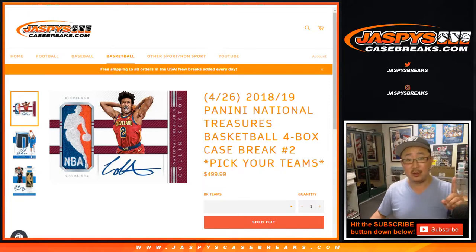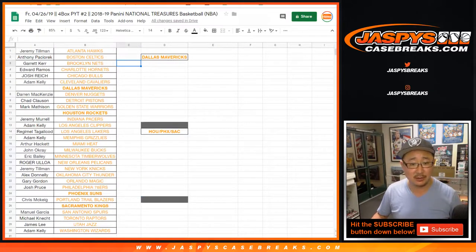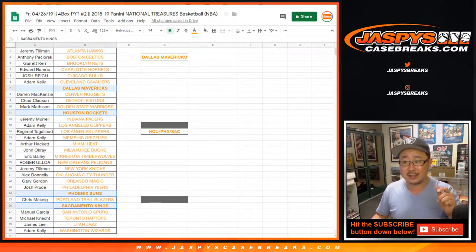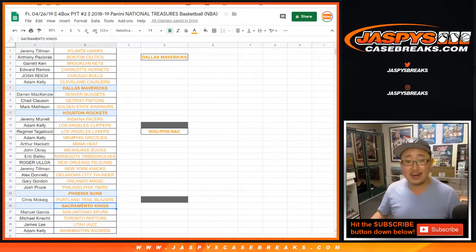Four box pick your team two. Big thanks to all of these people right here for getting into it. Now you're thinking, Joe, there's some names missing right here. How are you handling this situation? We've done a slight little twist on how to get into those teams.